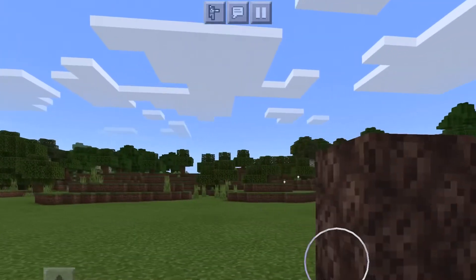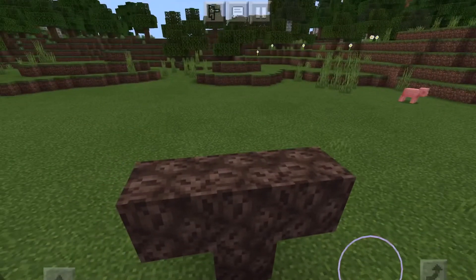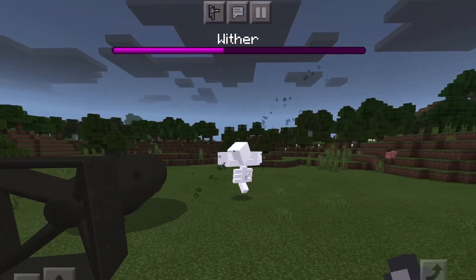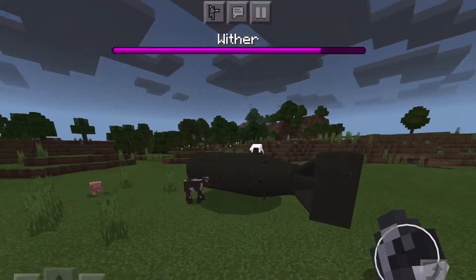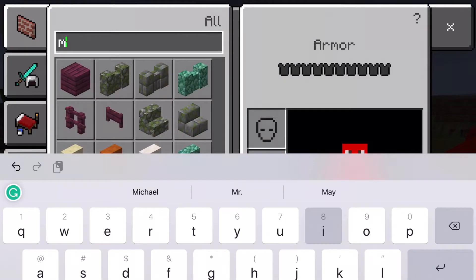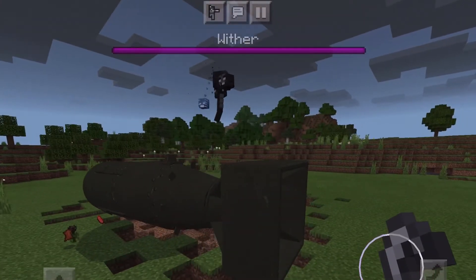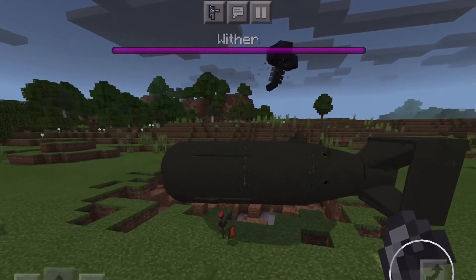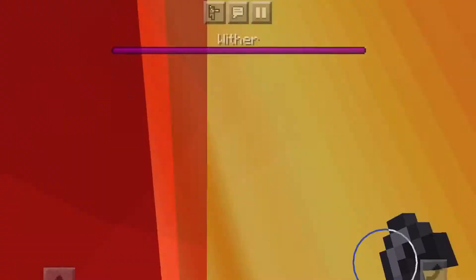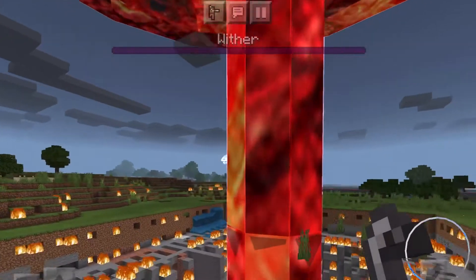First up, we're testing it against the Wither. I'm going to have to wait a little bit because the Wither is going to take a while to spawn. I highly recommend you get milk because once you set off this bomb it'll immediately inflict you with poison and blindness. I need to set up the bomb real quick — it's doing damage to the bomb apparently, but since I'm in creative mode it won't do any damage to me. I set it off and... wait, hold up.